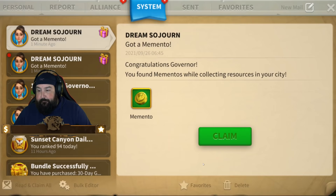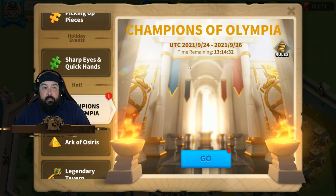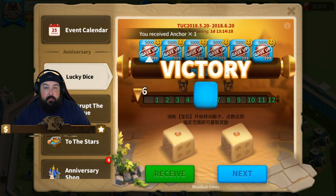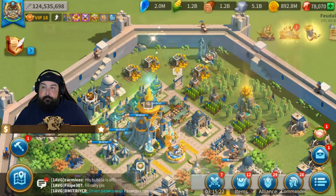That's a joke. Not worth it — not going to waste the gems, it's pointless. This is a good one — anniversary shop. Oh, that's really good. This one is not good. Your potential rewards are a joke.